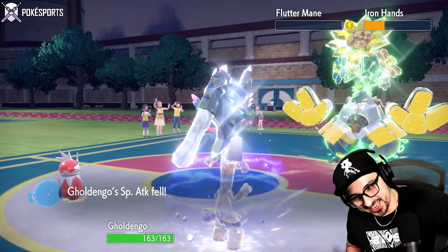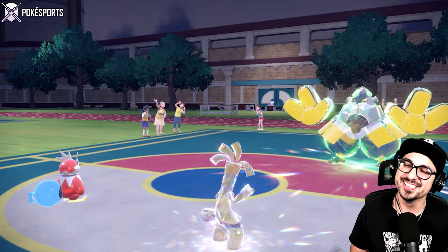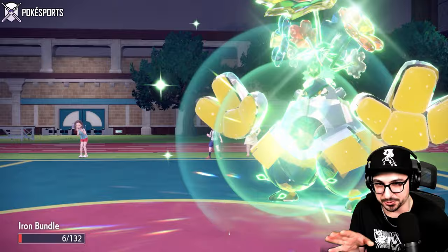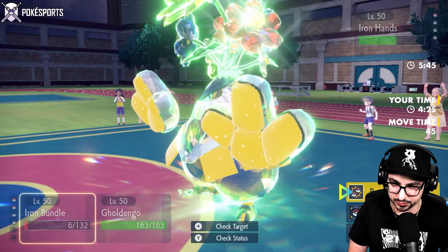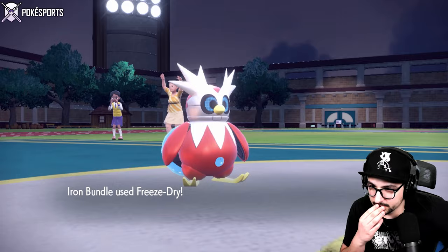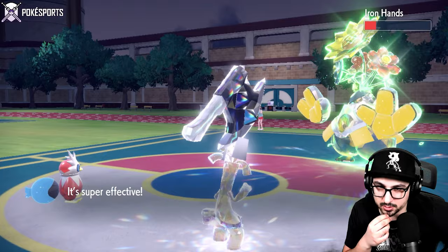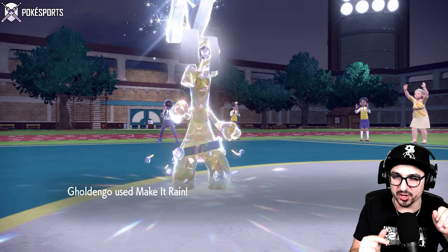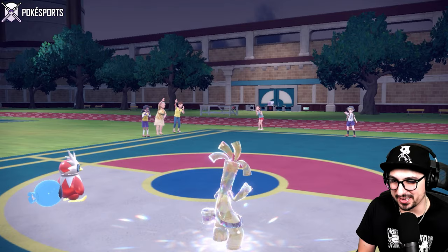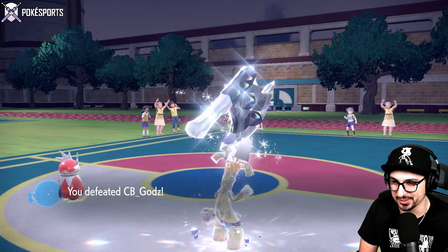But the Hands is about to get all of its HP back from Drain Punch. They Drain Punched the Bundle - the Bundle has a lot less HP than Gholdengo. That's still so much damage. We have to Freeze Dry and Make It Rain. This is now a single-targeted rain - Freeze Dry, let's see some damage. Beautiful! GG, we're going to take the game from a top-10 person in the world. With a Tinkaton. What a fight - what an absolute slaughter.